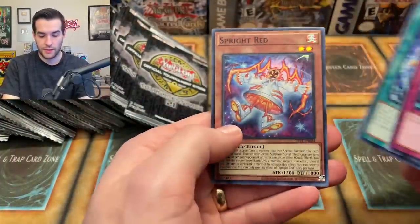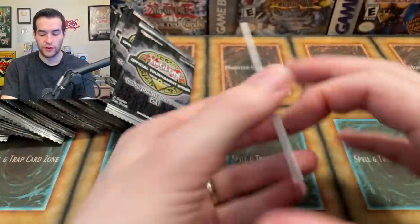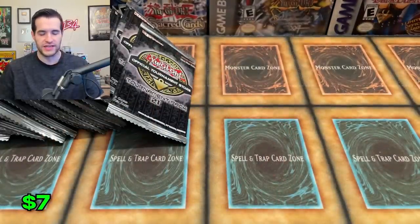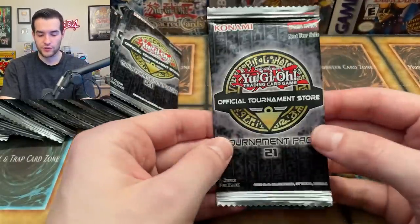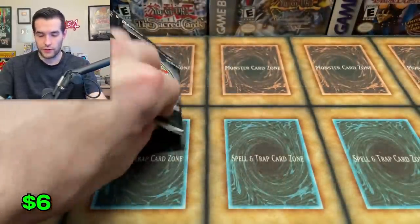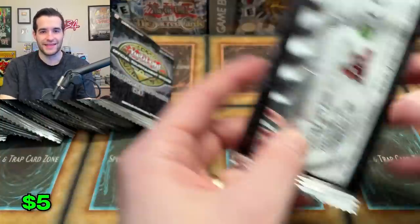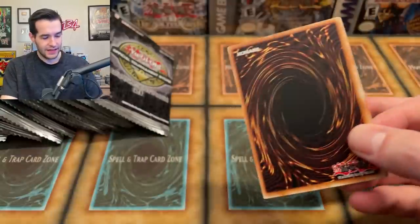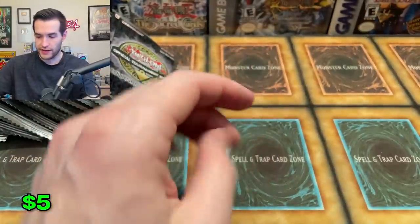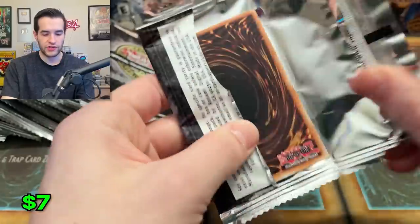Probably about 30 packs left, so a lot of potential to pull some fire here. Sprites — I'm guessing they haven't been doing so hot with all the Tier Elements stuff going on. I think sprites were super strong when they came out and everyone thought they'd be really good, but it turned out Tier Elements was the best. With Sprite Red I'm assuming it's a good card, but I don't actually know since I don't really play much. Have any of you guys been playing in this current format? It's been a crazy format — very tier-zero-y, a lot of the same deck.